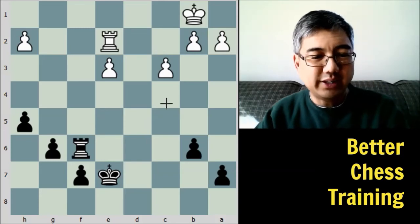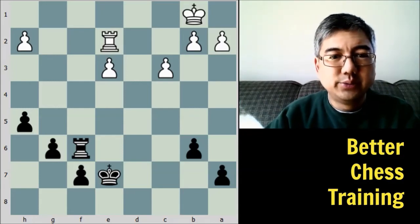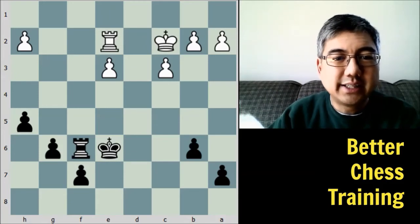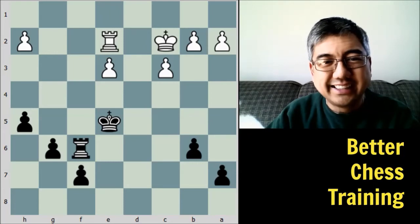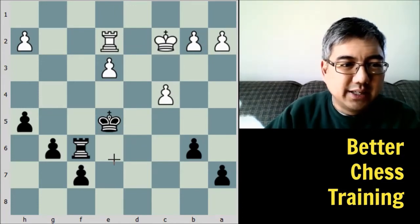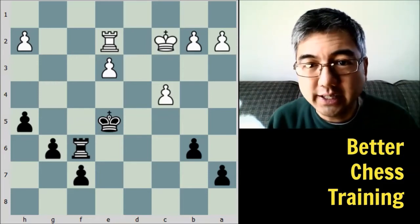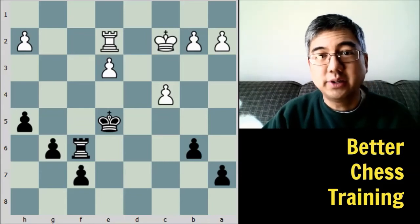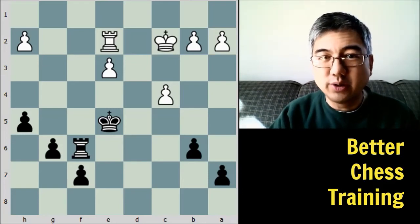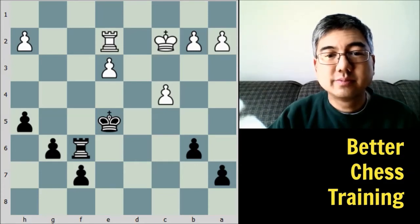We're not worried about this check because this king is going to advance in any case to participate in the endgame. King to E6 was played — black has a simple plan. King to C2 also centralizing the king. King to E5. Now C4 — white needs to get his own majority working. In endgames where you have pawn majorities on opposite sides, the basic strategy is that the first one to advance their majority and promote one of their pawns is going to ultimately win the game. Black has the kingside pawn majority, white has the queenside pawn majority.